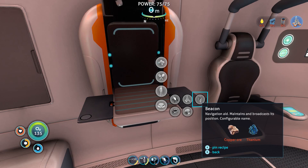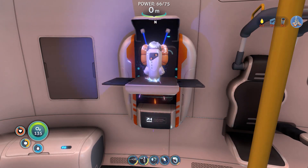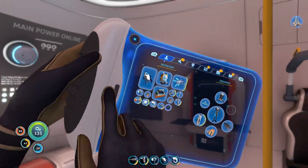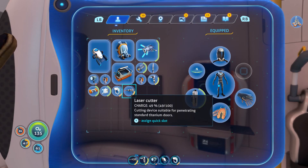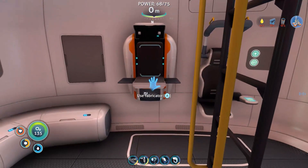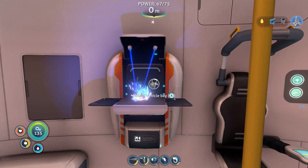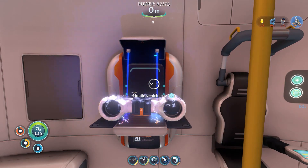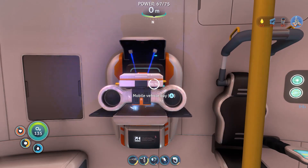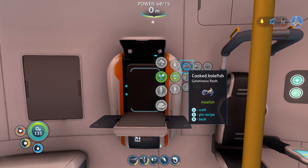Mobile vehicle bay - that's what I want to make. A beacon - copper ore and titanium. Craft it up - yes! A couple of beacons. So I take it you just eat the gel sack things, they're just food? That's not bad actually. I can hear you but I'm going to go and do something else, I'm not getting distracted. Let's make the mobile vehicle bay. I'm excited - wow, it takes a while. That is a thing of beauty.